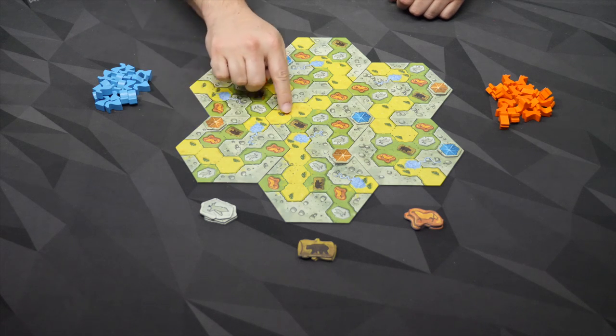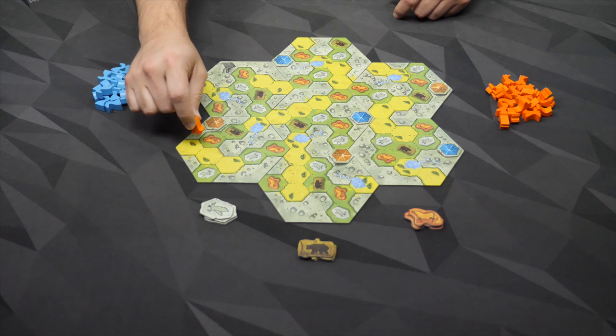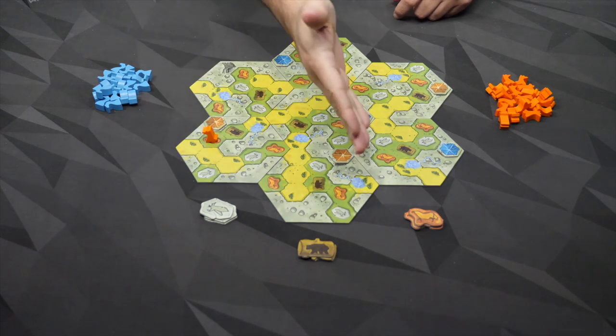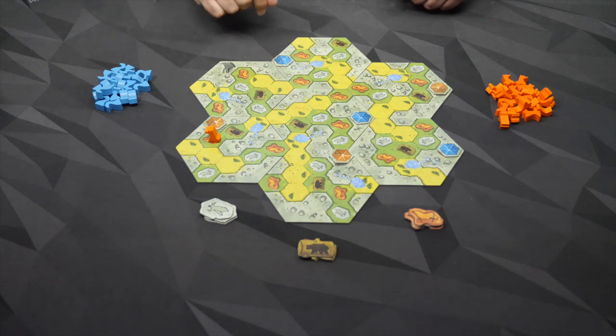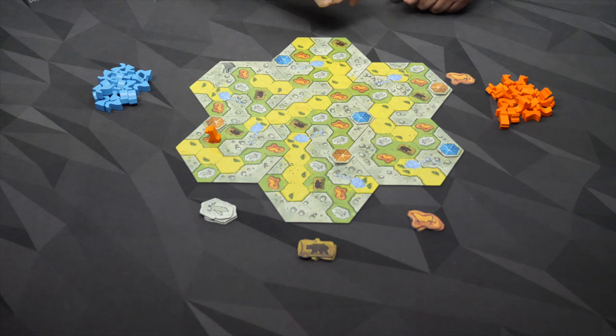If it goes onto one of the yellow spaces, you are simply attempting to control that. If it goes onto one of the green ones, you are going to get a matching animal token, if there are any left in the supply. There are three different animals you might be able to use to your advantage. So that might be my first placement there, and I get one of these little horsey tokens.